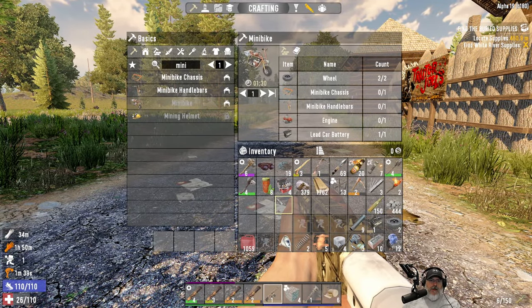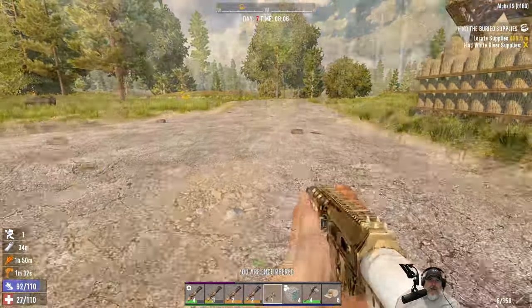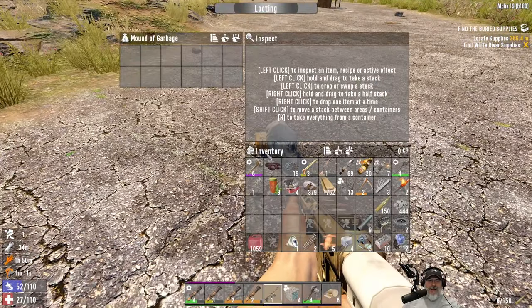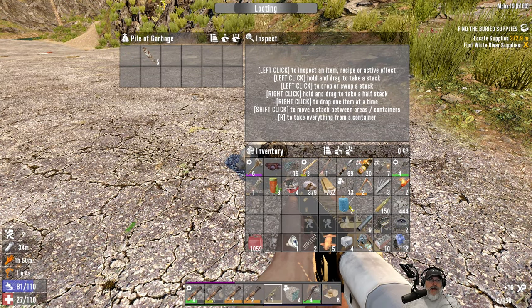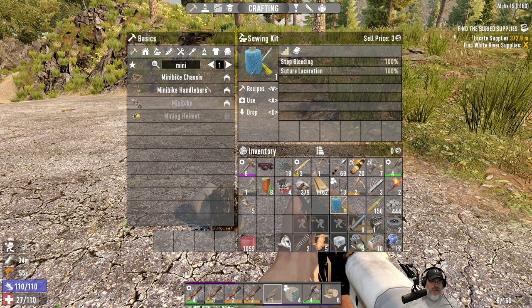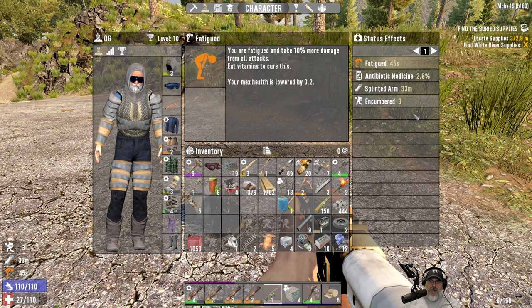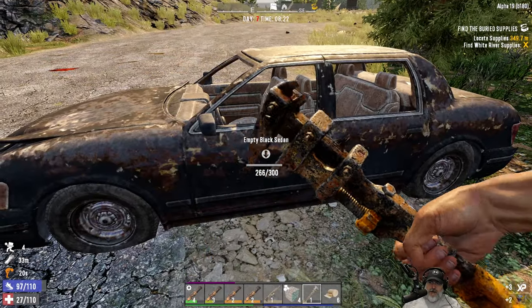Or we could get all the way there and at least get the chassis and handlebars started while we continue to look for an engine — that way it'll free up a couple of slots. That spider came up right behind me and started kicking my ass. We need to be checking trash because we could find something for our laceration. It took the laceration all the way away — good! Our fatigue is almost done too, so all we have to deal with is a splinted arm for about 33 more minutes — we can handle that.